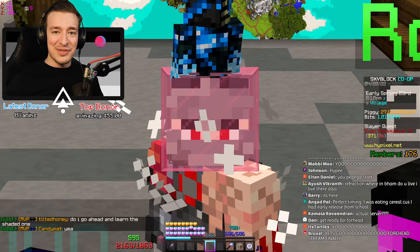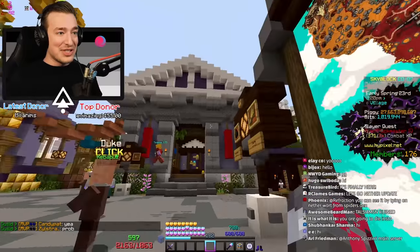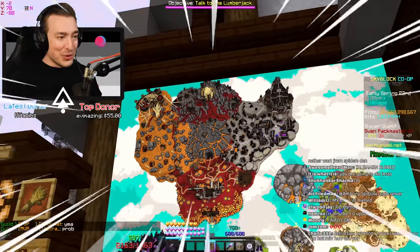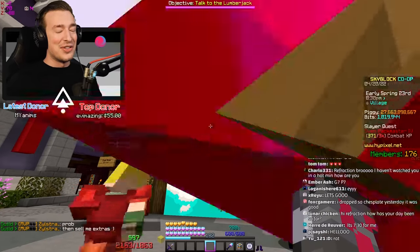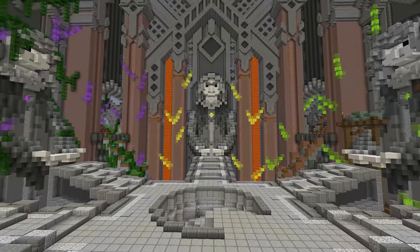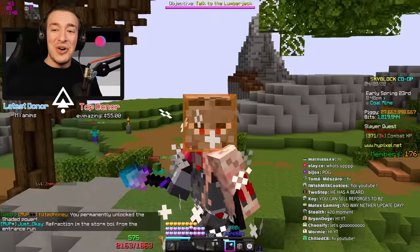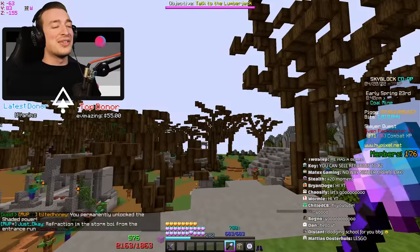Hey guys and welcome back to some more Hypixel SkyBlock. We're actually on the main network today and you can see the big beautiful new Nether island right in front of me. Today marks 280 days since the release of the Crystal Hollows, the last major content update of Hypixel SkyBlock, and that all ends today — the Nether update is finally rolling.